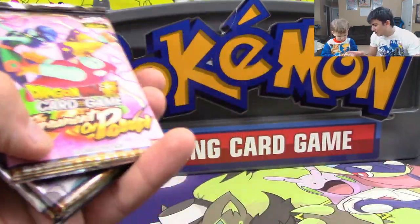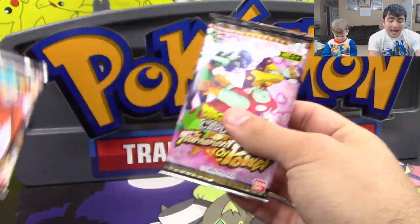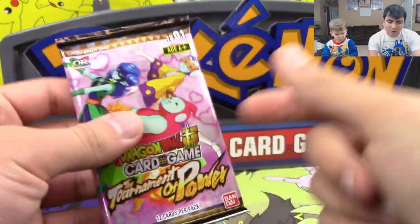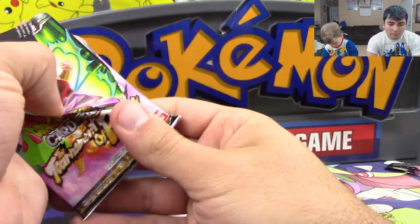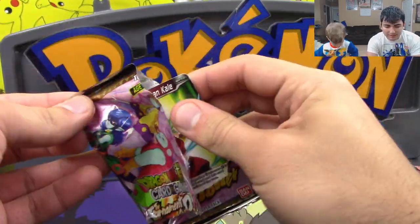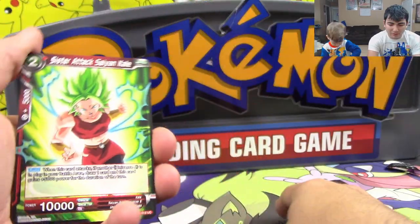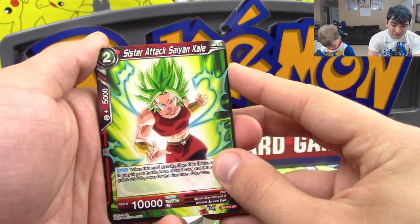Goku, that means Goku. Vegeta with Kale — you want to open up that one, buddy? I will spare you and open up the Maidens one for you, so that my poor brother does not have to come across this. Let's see what awesome stuff we can pull from here. As I said, I underestimated this set — there's a lot of really cool stuff in here.